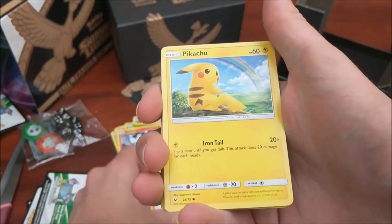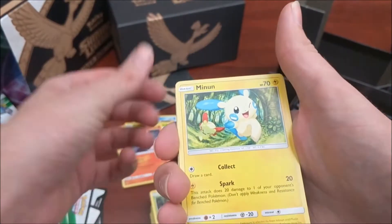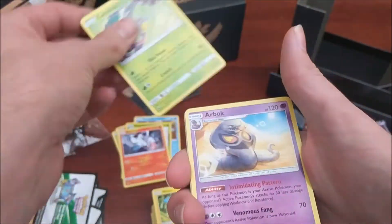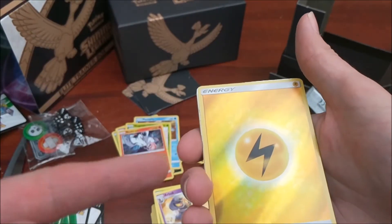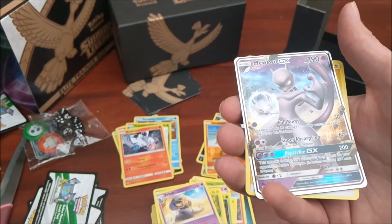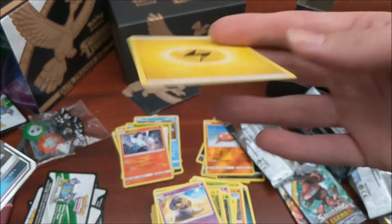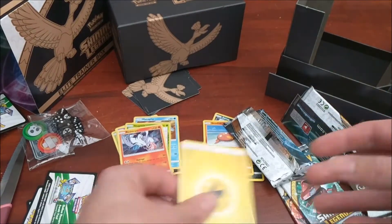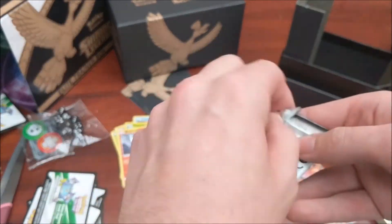We have a Torkoal, Pikachu, Jinx, Shroomish, Minun, Carnivine, Arbok, Venusaur, a Reverse Electric Energy - that is sweet - that is amazing. That is a goddamn Mewtwo GX! And we've got a regular Lightning Energy as well. That is simply phenomenal.